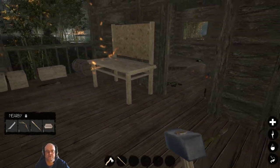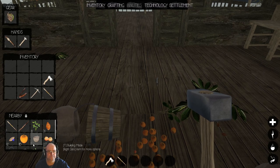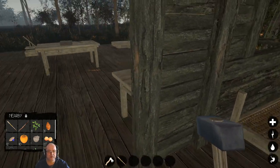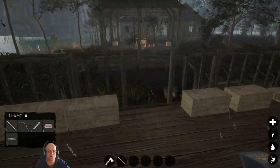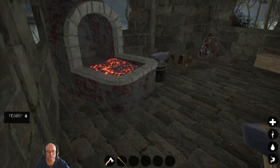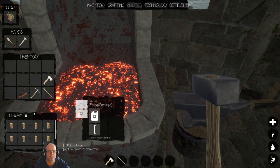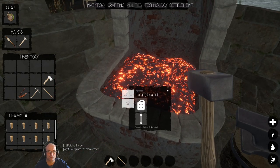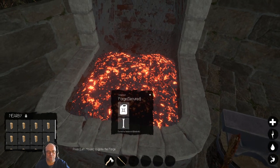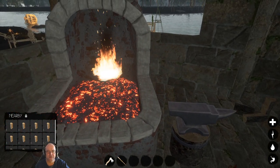So we need to make ourselves a new... I did clear out the logs from here. Let's have something to eat — went around and gathered a whole heap of fruit, so we should be good on that. We need a new shovel. It's not showing the fuel there — interesting. It says we've got fuel. It's burning, it's just not rendering the fire there.